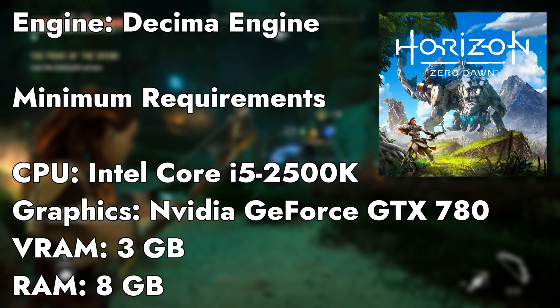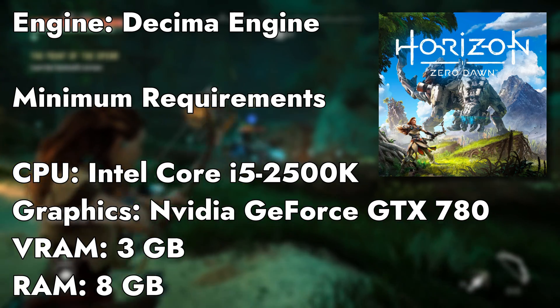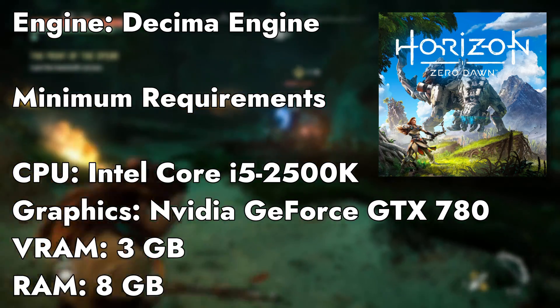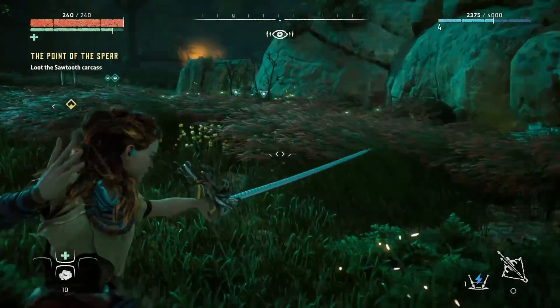Horizon Zero Dawn is a 2017 game running on the Decima engine, and these are the minimum system requirements of this game. Let's see if there's anything we can do to improve its performance. Let's get started.